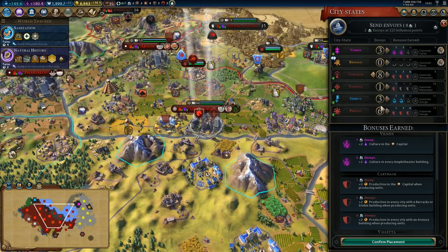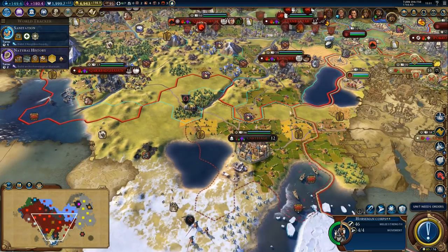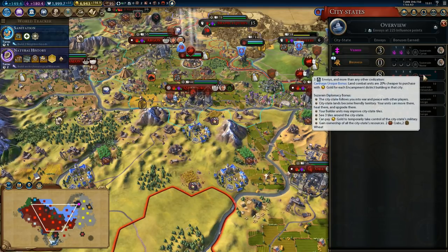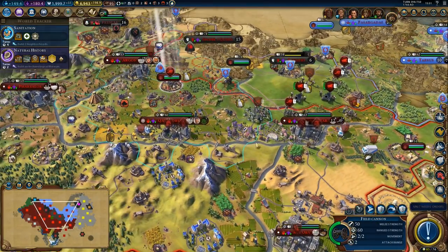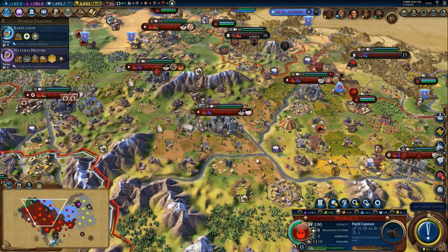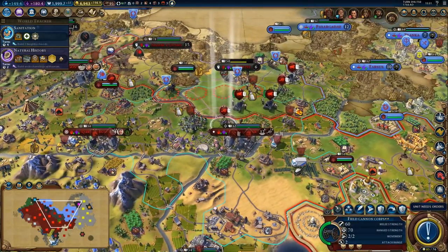We can actually get allied with Carthage, so that's what we're going to do. At least now we don't have to worry about Carthage attacking us. Carthage's bonus: land combat units are 20% cheaper to purchase with gold for each encampment district building in that city — that is actually really nice. It would cost us 1000 gold for a bombard. That's 600 gold cheaper to buy a bombard — a pretty crazy difference.